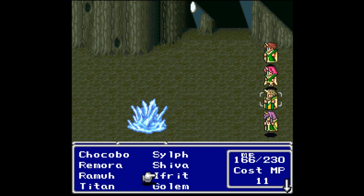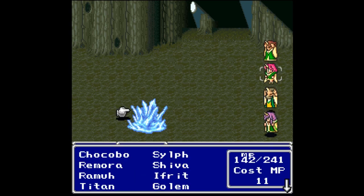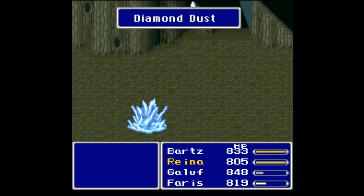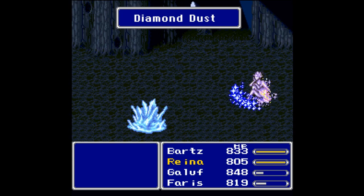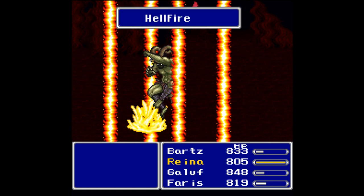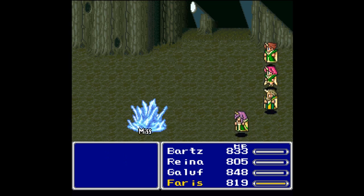Damn, is that really all that does? What can we do — is Rama better against him? How about Shiva? Let's go across the board and see what's good. That's going to be no good. It doesn't really matter what we do — we just need to do damage against this last guy. How about Diamond Dust? Is that going to do anything? It looks like it's just Ifrit. I think I can do more damage just attacking him, but this is probably going to take a while.